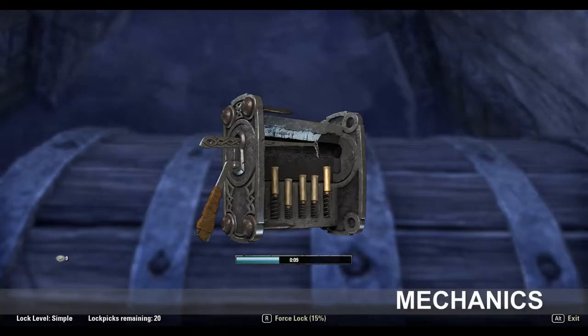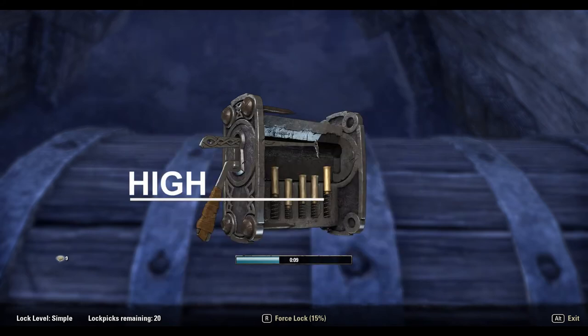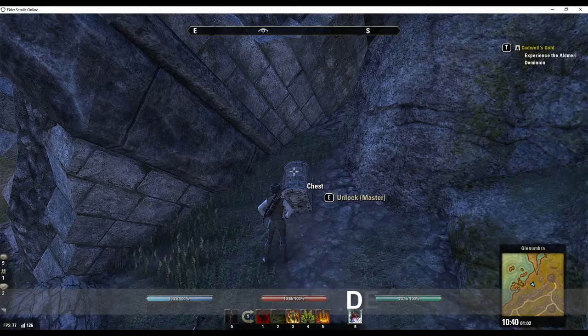Let's look at the mechanics of the minigame. To be successful, you need to become familiar with what I call the unlocking zone. Within this zone, you will find the solution for each tumbler. The first possible setting is the high level. If your lockpick hasn't wiggled yet, then it wasn't the highest level. Next is the medium level. If you made it to the low level, get ready to stop because there's a good chance you're going to break your lockpick.